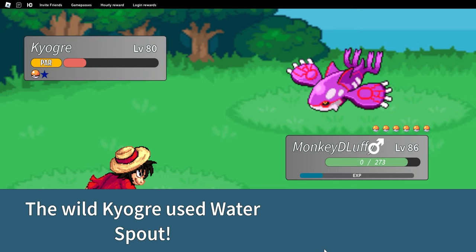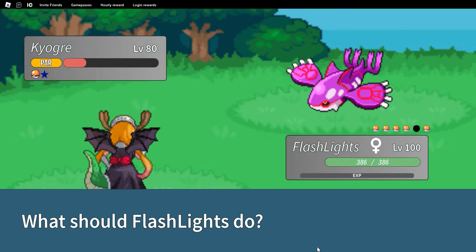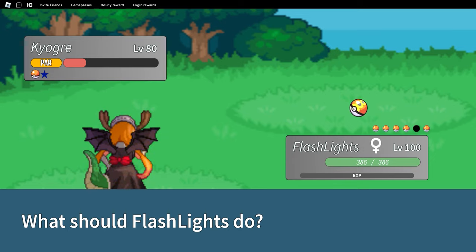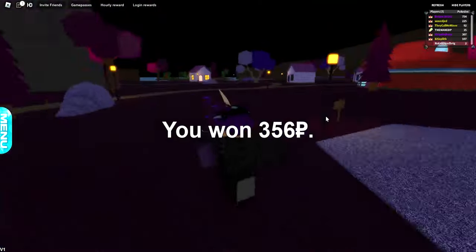I found a Kyogre about five minutes after catching Rayquaza, but I accidentally killed it, so I had to hunt for a second Kyogre, which took around five more minutes. First catch — that's cool, that's nice!